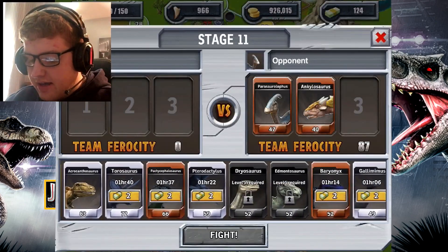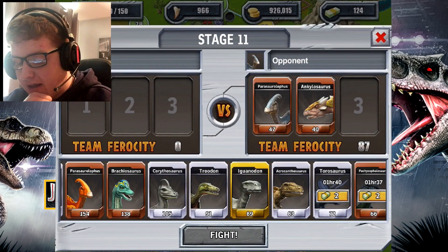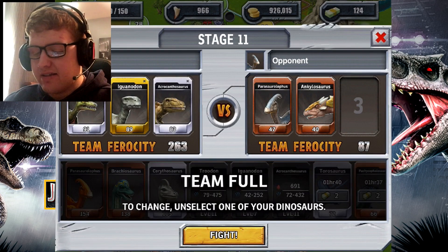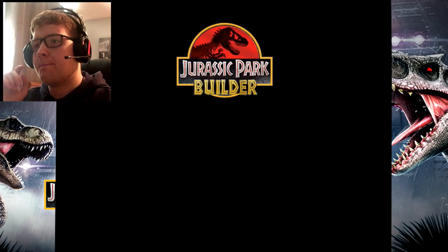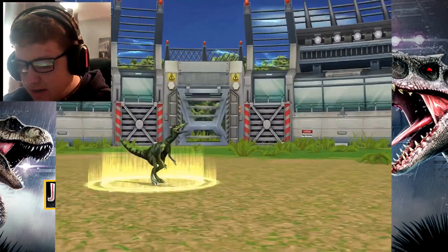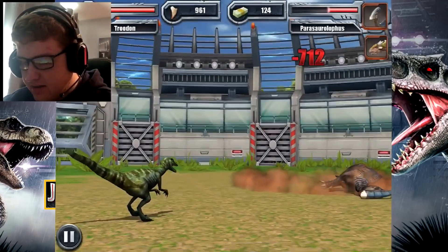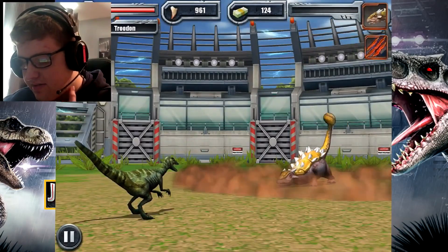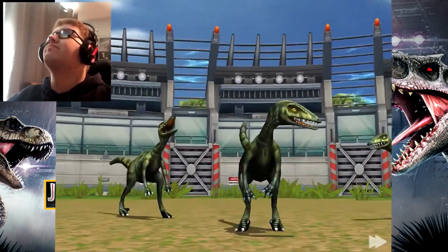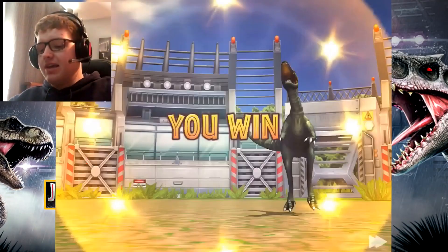Who am I going to pick in this battle? I'm thinking the Acrocanthosaurus, Iguanodon, and Troodon. Let's pick these tough guys. They're up against a Parasaurolophus and Incisivosaurus. Time for a special move — and the victory is mine!